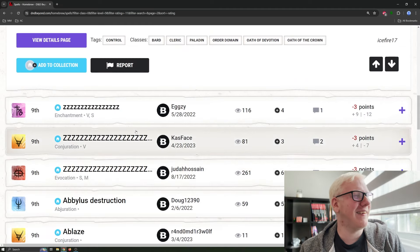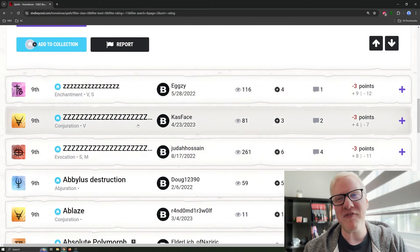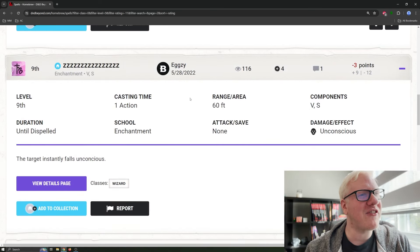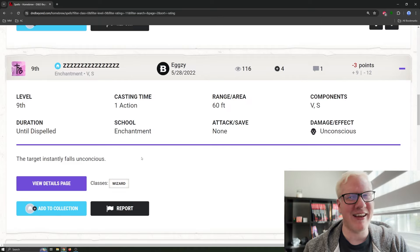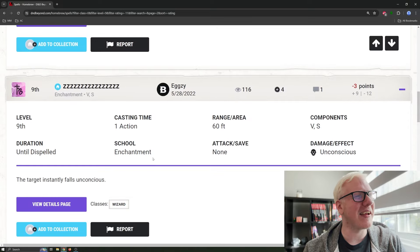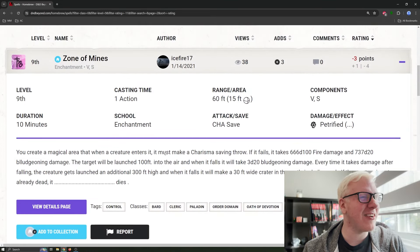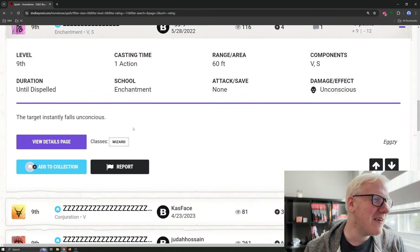Next we have a trifecta of ZZZ sleeping spells. The first one is an enchantment, casting time one action, 60-foot range, verbal and somatic components, lasts until dispelled, and no attack or save — the target instantly falls unconscious. It doesn't feel worth a 9th level spell slot; it's like worse Hypnotic Pattern. There's no save though, so I guess that's pretty good. If your choice is between Zone of Mines or this, I don't know — feels like an easy choice.